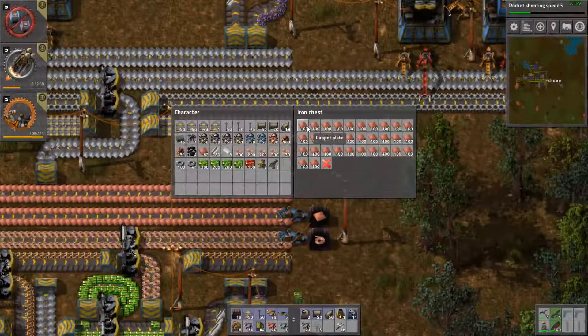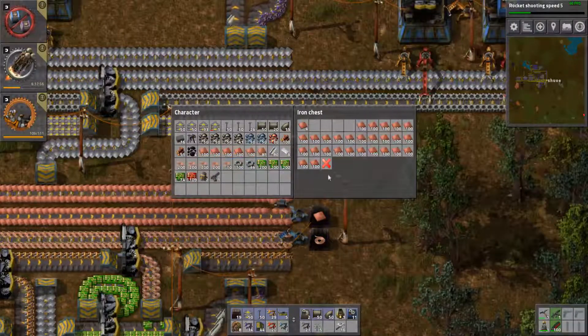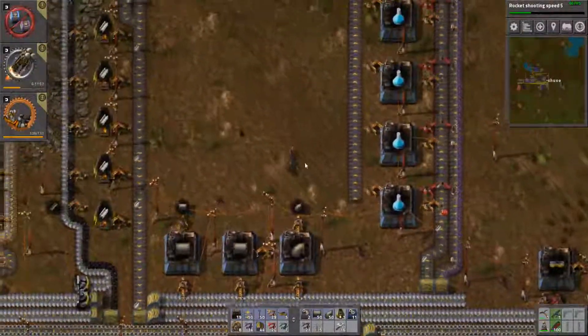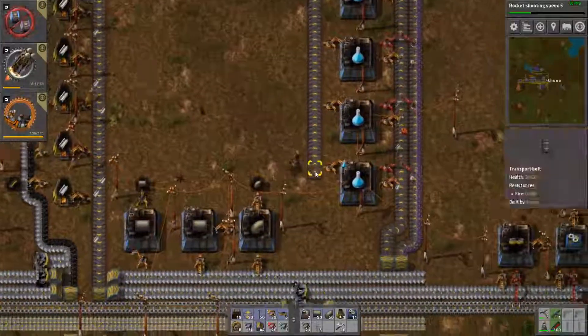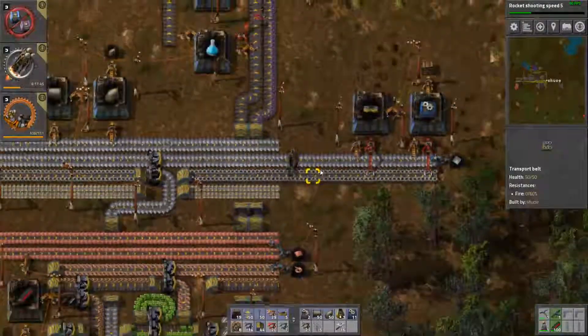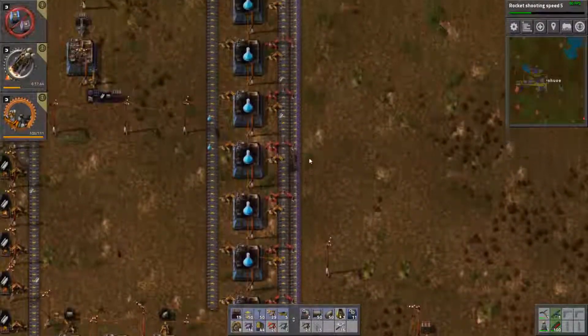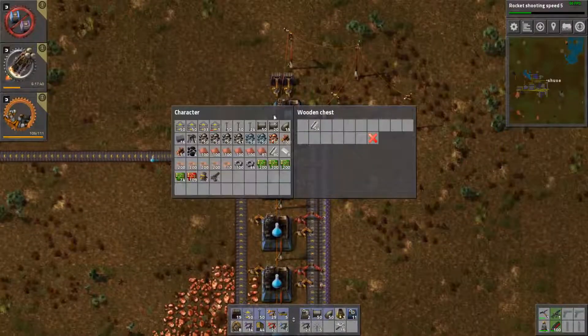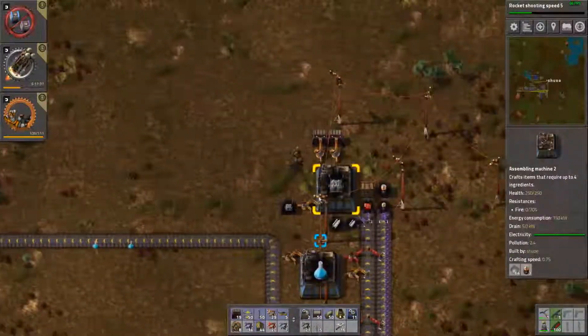We need 500 copper plates. So we got the 500 copper plates. We need 1,000 steel. I've been going after our steel pretty badly, so I don't think we're going to have that in any place yet. No. So I'll leave that where it is.